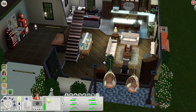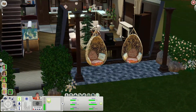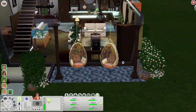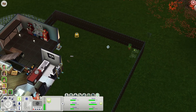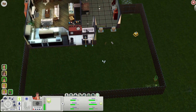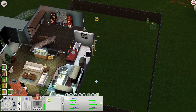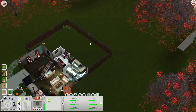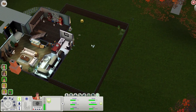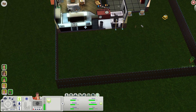I added a stroller so we can walk Sawyer around the neighborhood, and hung some chairs outside for a little seating area. Eventually we're going to do something with the backyard — there's literally nothing going on with it. I want to wait until Sawyer's a child so he can play out here. I really want to put a pool out here but I can't figure out where to put it, and I want to turn part of the area into a playground.